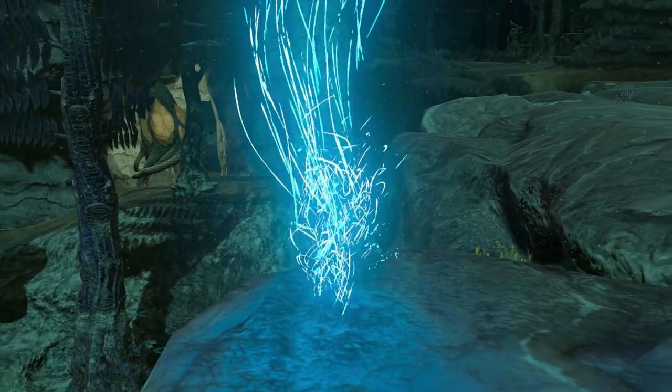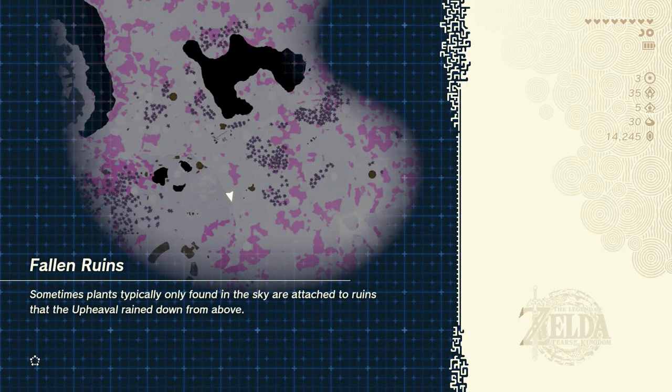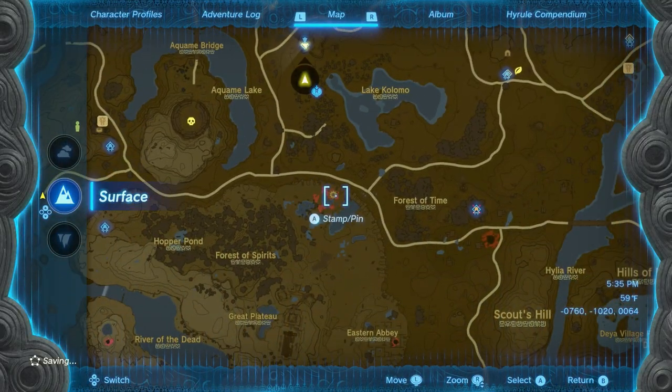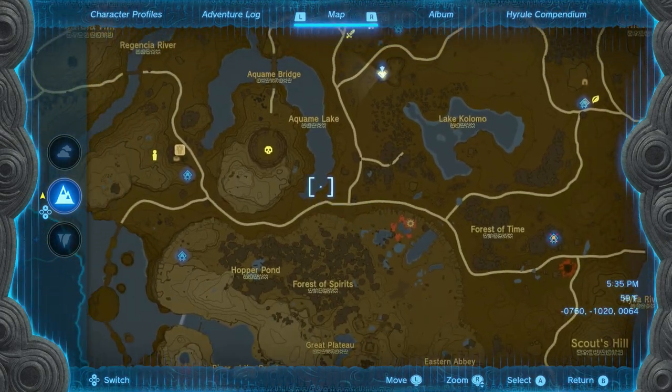Without further delay, here's the tutorial. You're going to have to get the Skyview Tower at Lookout Landing, then head south towards the next tower that's part of that field. It's close to the Great Plateau — if you remember that from Breath of the Wild — and from there we can use that as a launch pad to get up to the Great Plateau, where there's a gloom pit that will bring us down into the Depths.